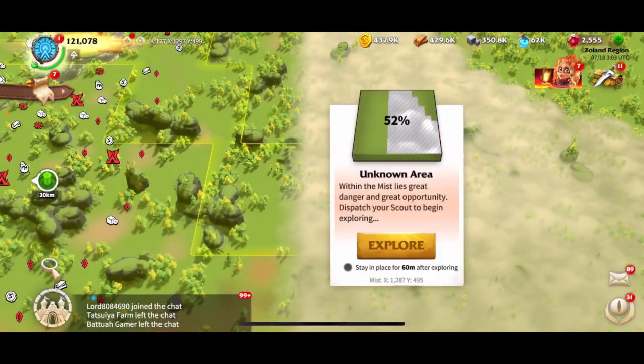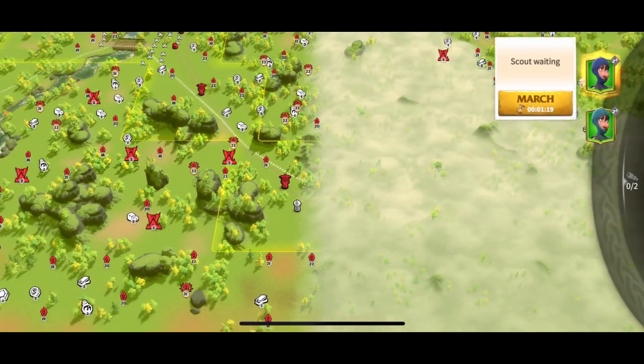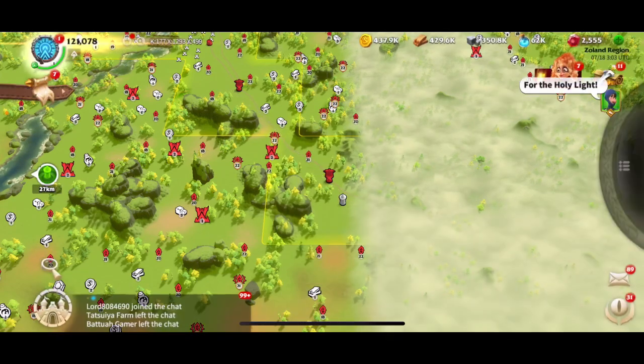I'm going to explore right there. He's marching, and you don't actually have to do it from the tower — you could do it from outside too. I can just click on a cloudy area and hit Scout.